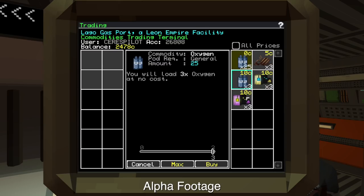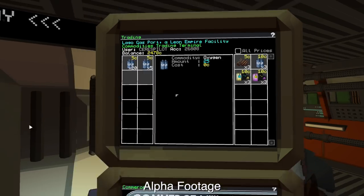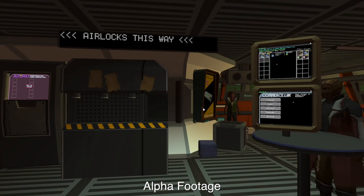On the right-hand side are all the goods that this space station currently has. And this set of oxygen, which is 25 at zero credits, is there specially for the contract that I've just collected. So I will buy that oxygen and it appears in my cargo on the left-hand side. Now I can get out of here.